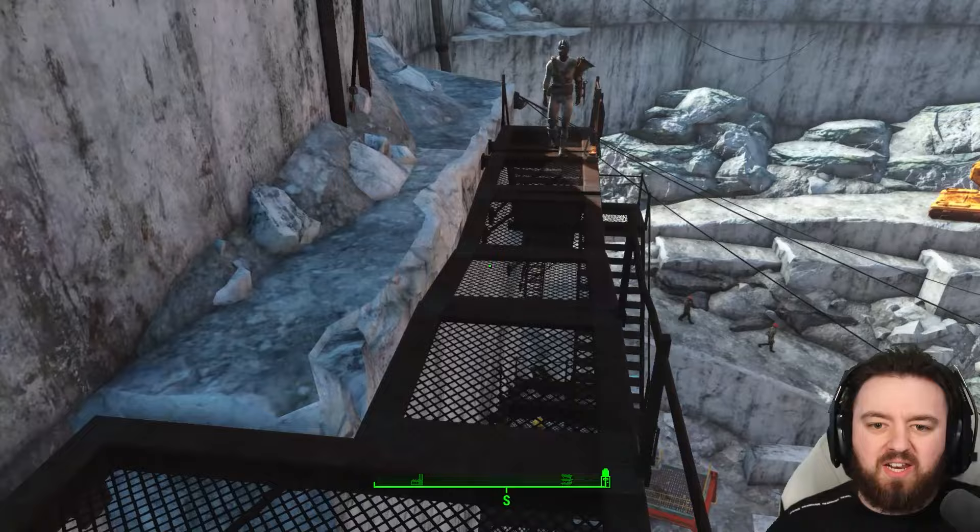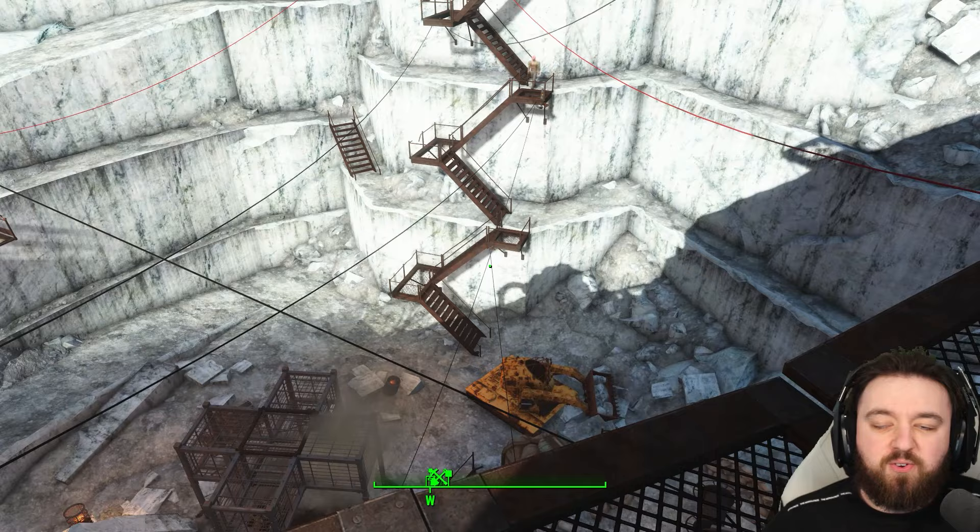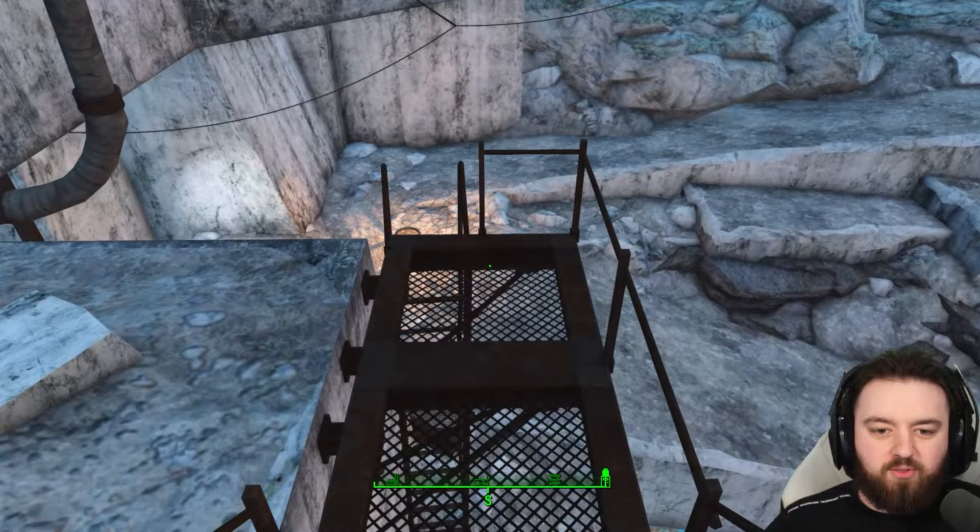There's a little lift you can use to get from either side, and there's about 15 raiders that you'll have to deal with, one of which is in power armour, before you make it down to the base. This old quarry has plenty of secrets, so let's head straight on in.